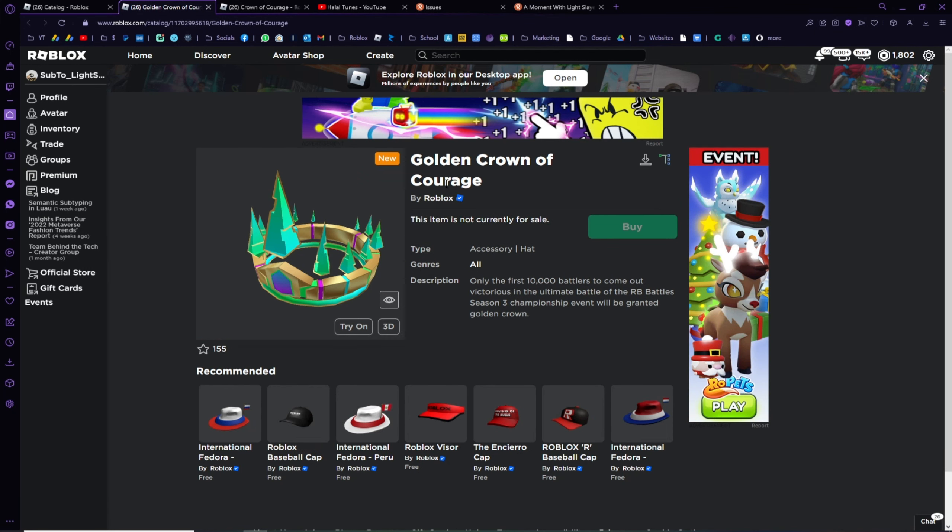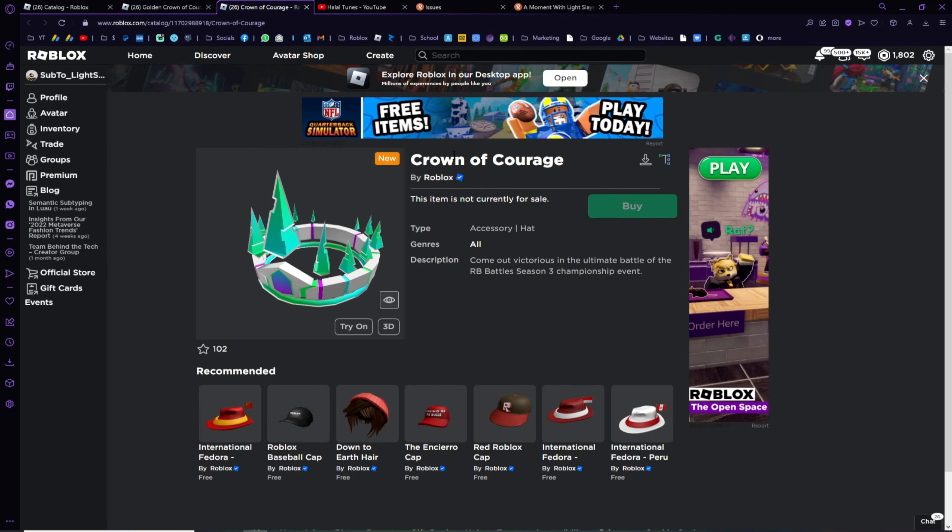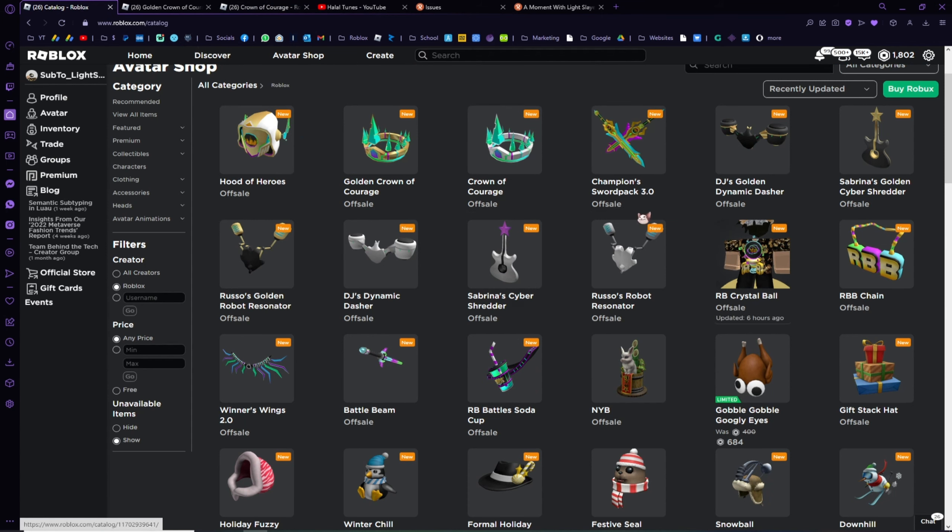The next item is the Golden Crown of Courage — for this one you'll need to be the first 10,000 battlers to come out victorious. It's quite similar to last year as well; there were 3 levels and 3 different tiers to receive the items, and you need to complete the battle fairly early. However, there are also items that are totally free for every single person on Roblox — you just need to come out victorious in the ultimate battle without needing to be in the first 10,000 or 30.